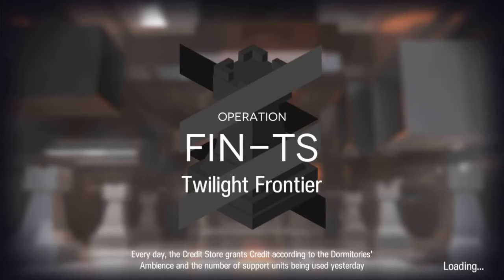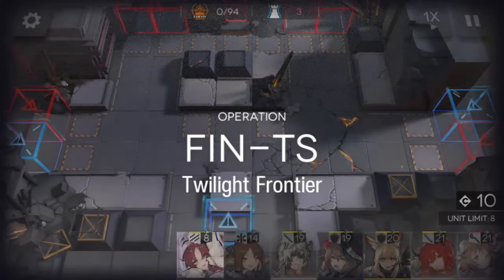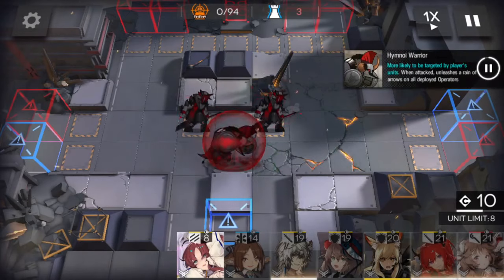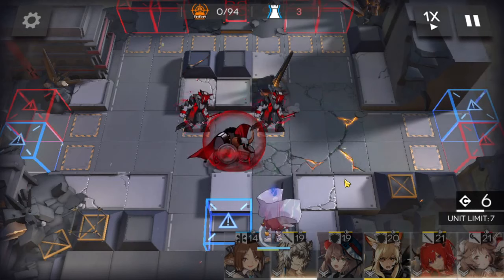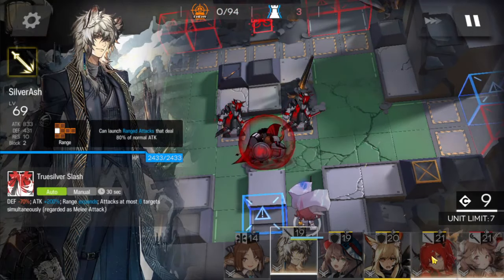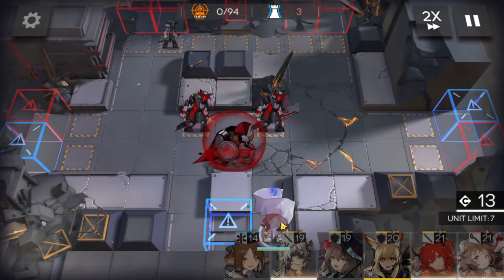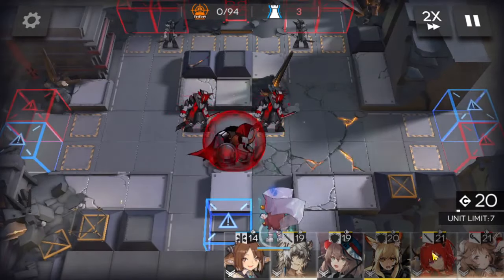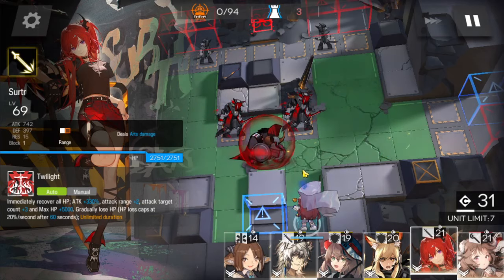If you want to trust farm, I recommend you trust farm on the training stages after you've gotten all the metals and rewards from this stage. Because in the training stages, you get the same amount of metals with the same amount of sanity, and you can use fewer operators. The only difference is this stage is faster, and the other stages are slower to farm.